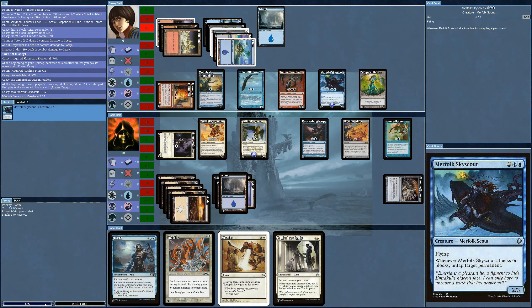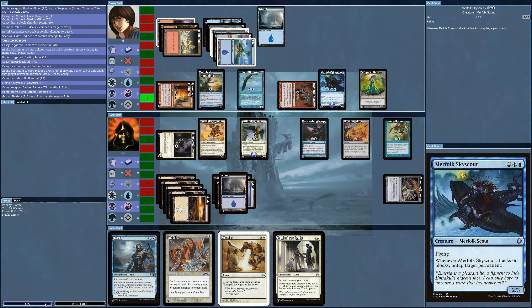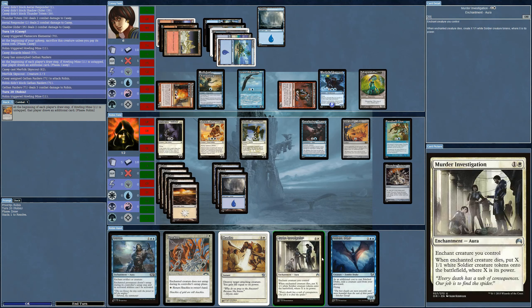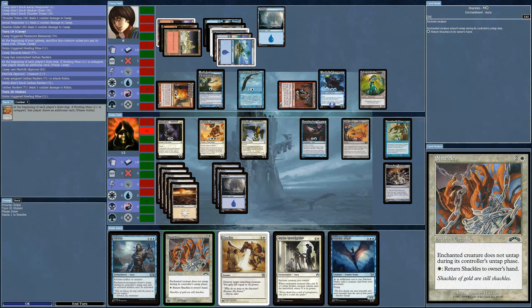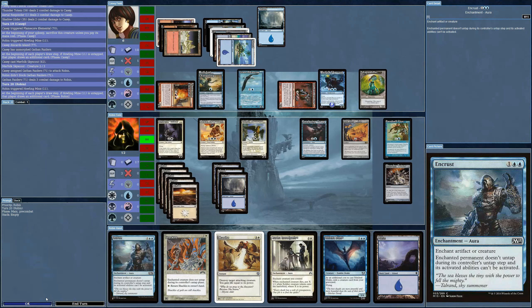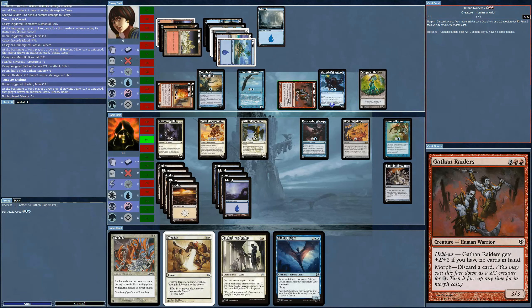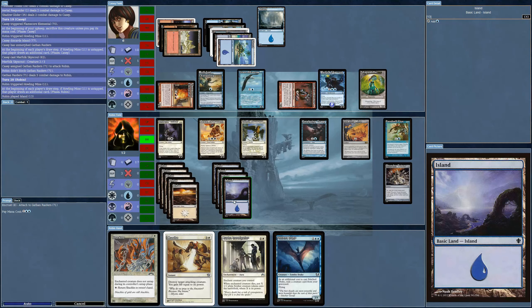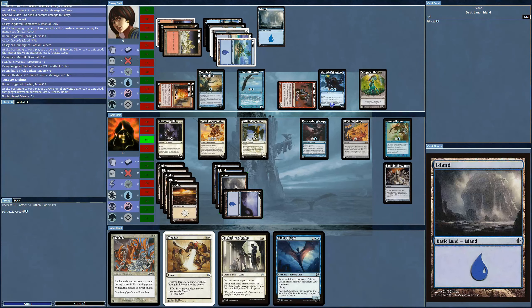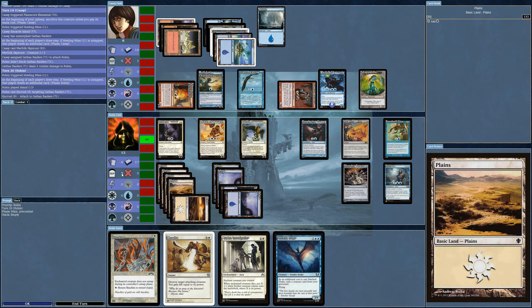It's the Gathan Raiders and they're attacking. I can't stop it, but I will now put the Shackles on it. What's my second card? Shackles on him. Can I bring out the Stitch Drake? No — wait, that's an instant, not a creature. So I can't even bring out the Drake yet.